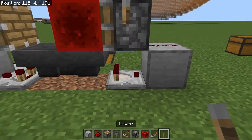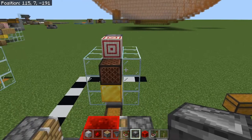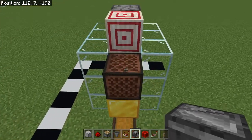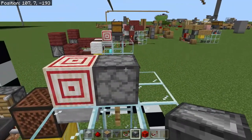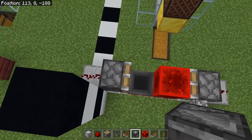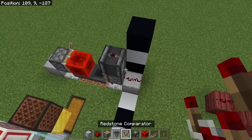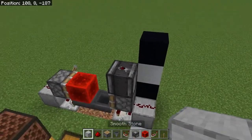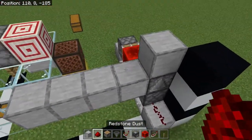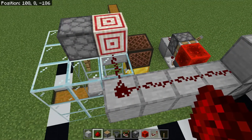We can go ahead and just pop that right there. To power this, I don't want the note block going off all that often. The way this works is that the note block is going to be triggered basically every other time the dropper is triggered. To power the dropper, we're going to take an observer looking at that piston and throw a block on top of it and run a line out here. Then take your redstone and run it out to the target block.